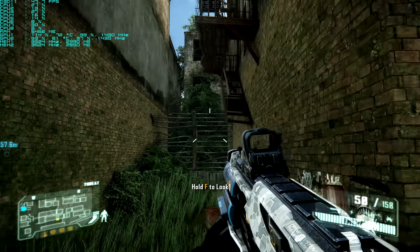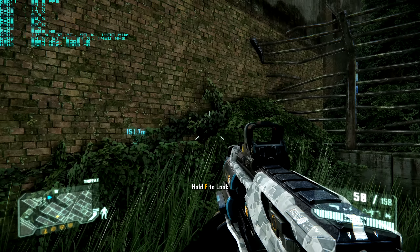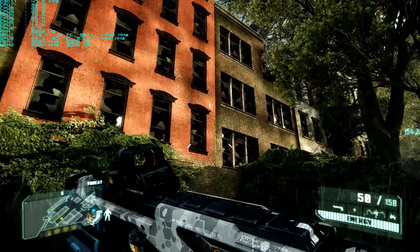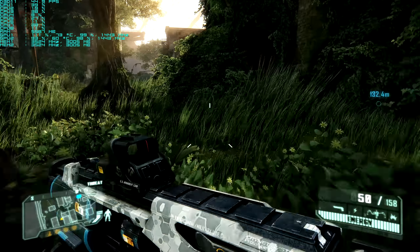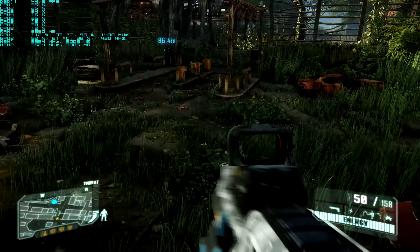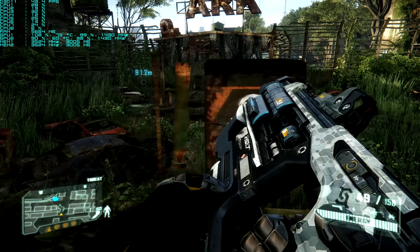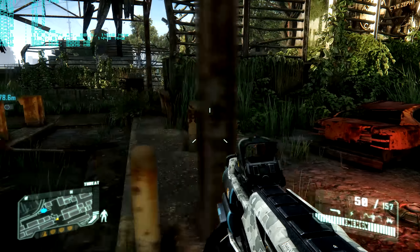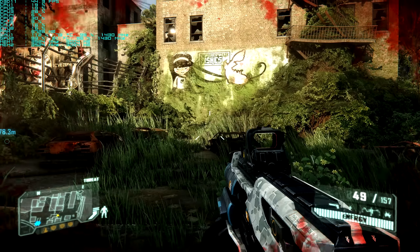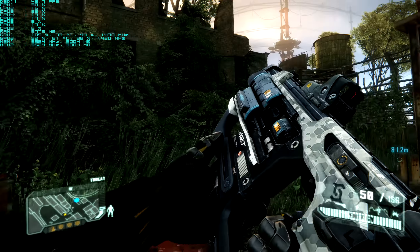I'm just going to walk around and show you, shoot a little. There's not really anybody here, but this is a really cool part. I'm obviously going to go further into the game where there's some really good action coming up. Let's see what the explosion drops frames down to — the lowest was 35.8 frames per second. So these two 980s are running really nice.